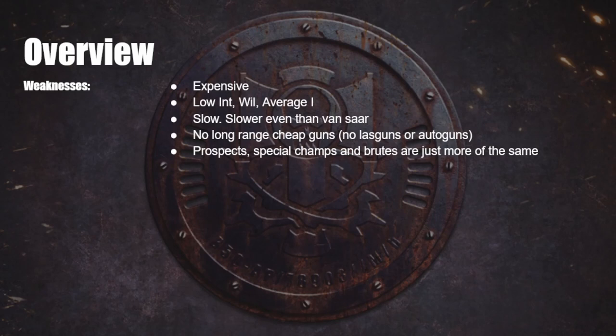Next up, they don't have any long range cheap guns — by that I mean no laz guns and autoguns. Pretty much every other gang can equip its basic fighters with laz guns or autoguns, giving you a cheap body that can shoot 24 inches. Goliaths do have 24-inch range guns, but they're expensive, so you don't really get a lot of cheap shooting with a Goliath gang.